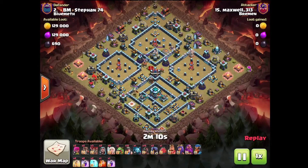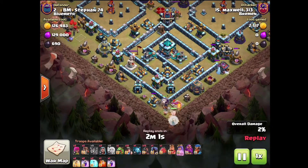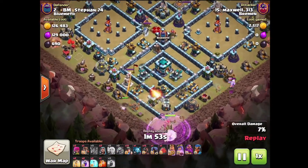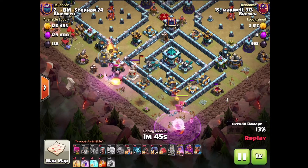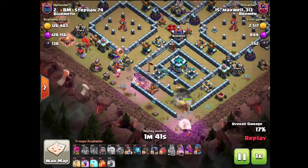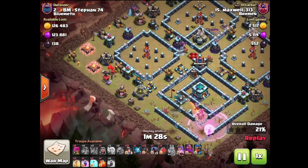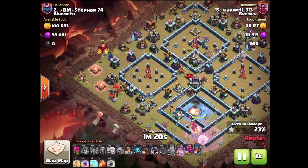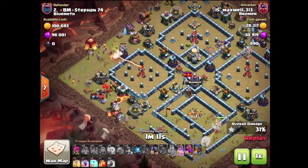This second attack looks kind of boring army-wise, but it was a pretty nice queen charge. Huge amount of value from it. The base design wasn't the greatest either. I actually meant to use my king ability a little earlier — it was on auto ability and I wasn't paying attention because I was focused on my queen charge. The queen ended up making her way in and grabbing everything I wanted her to grab — ended up being quite the overkill as well.